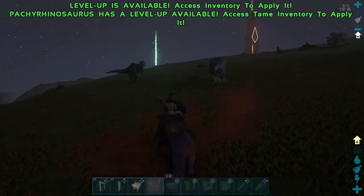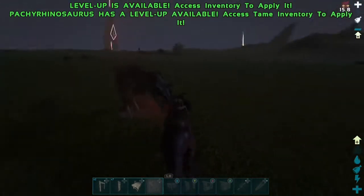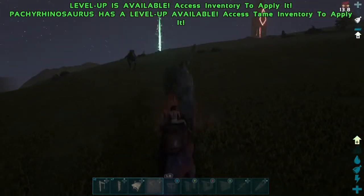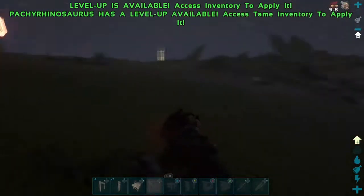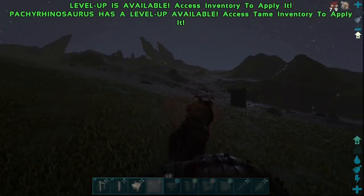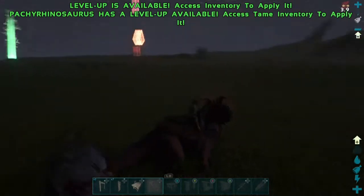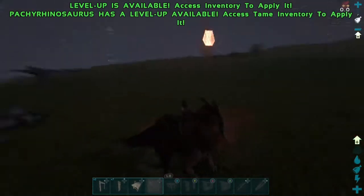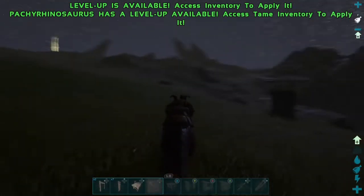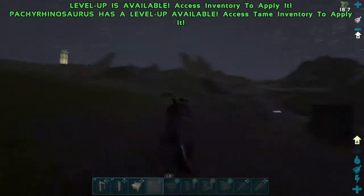They also have an aggro ability: pressing the right stick causes dinosaurs to attack not just players but all wild dinosaurs too, sending them into a rage. So the Pachyrhinosaurus is quite OP — good for moving between bases, defending your dinosaurs, calming threats, or inciting wild dinos to attack each other.